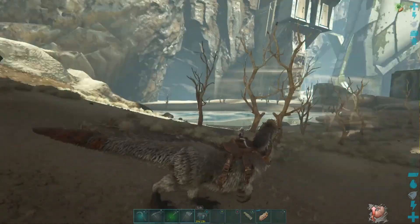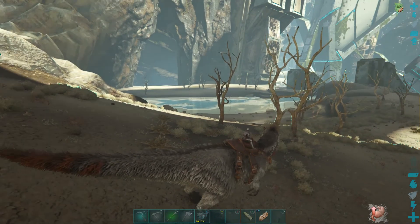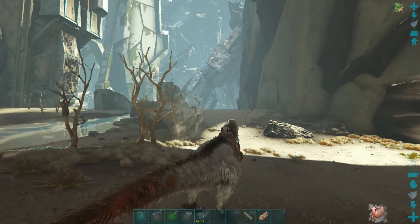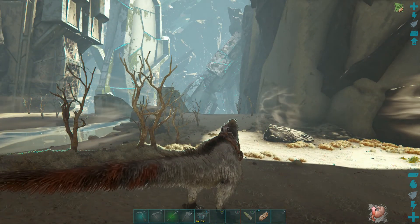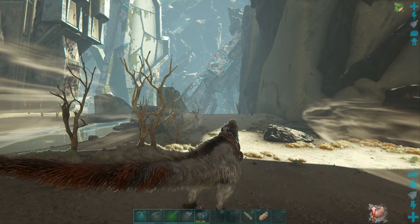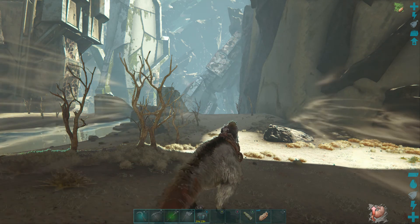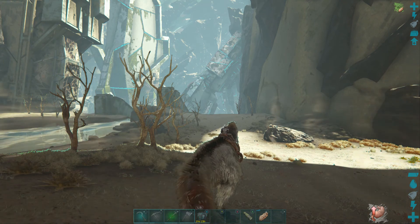For a quick point of reference for where I'm at: this is the river that drops into a waterfall that goes all the way down to the bottom. Straight ahead is a bunch of metal ramps leading down into the sunken forest. This is where I'm at right now on the map.